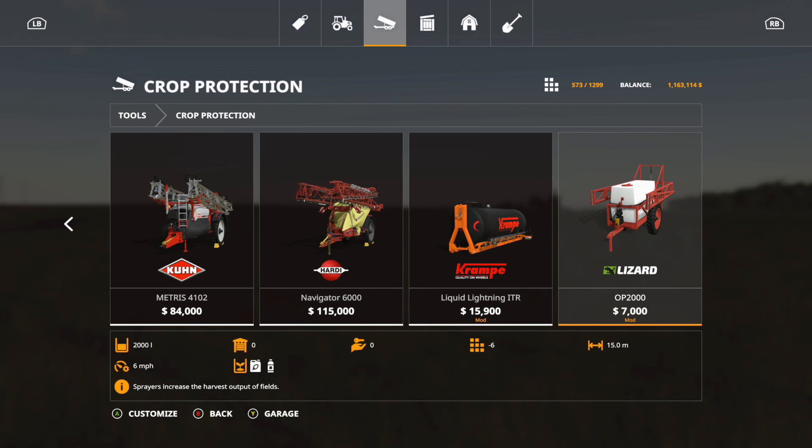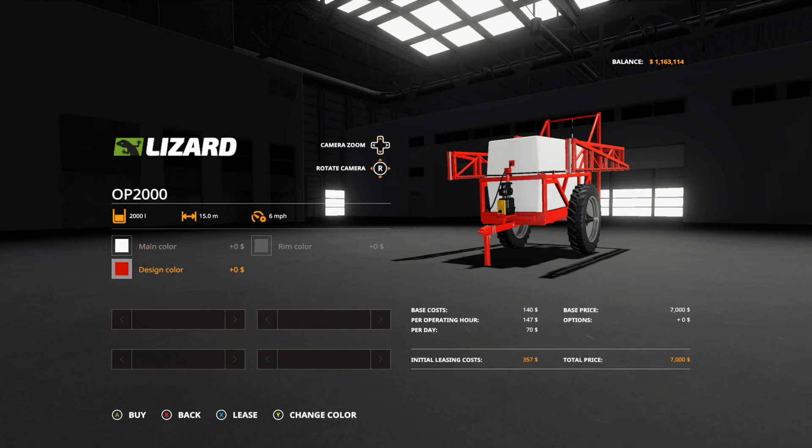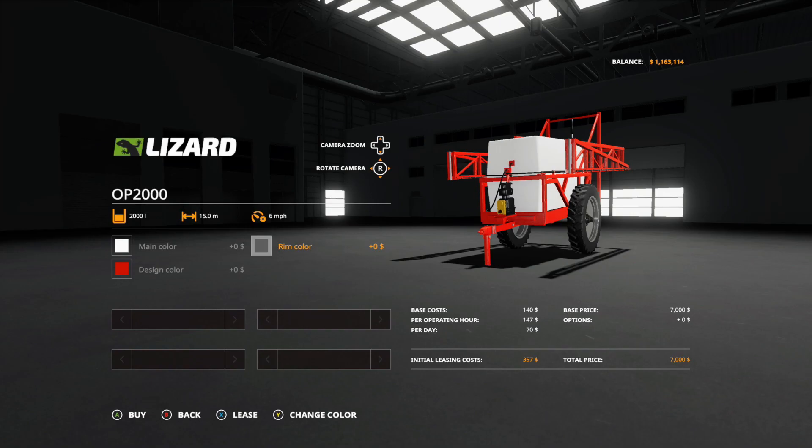Next is the Lizard OP 2000 — I believe this may have already been released, but I'll go over it again just in case. It's $7,000, six slots, 15 working meters, holds 2,000 liters, and handles fertilization or herbicide. Options include main color (white, yellow, or blue), design color with a range of reds, and rim color with grays and reds. That is the OP 2000 and that wraps up the regular mods for today.